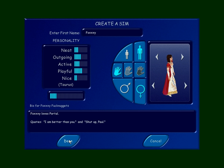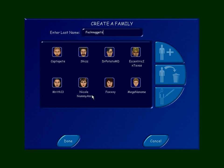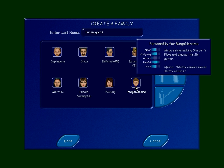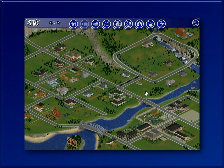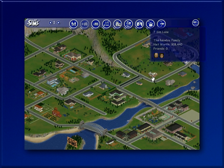And the child of the house, Megan the Gnome. There weren't a lot of choices for kid outfits — I gave her an Air Force outfit. She's playful, not very active. Megan enjoys making sim let's plays and playing the sim guitar. Quote: 'Shitty camera means shitty results. And that's a fact.' And I give you the Fucknuggets: Cap'n Pete, Shiz, Dr. PotatoMD, EccentricInTexas, Marith, NicoleNummyAss, Foxy — 'I'm better than you' — and Megan the Gnome. I move the Fucknuggets into a little house at the end of the way, and then just a few houses over, I move the Marstons into Sim Lane.